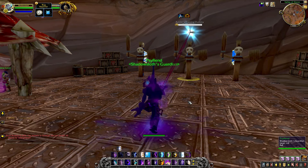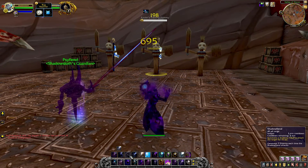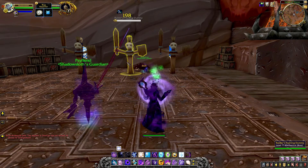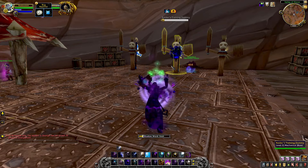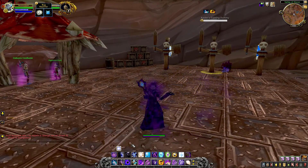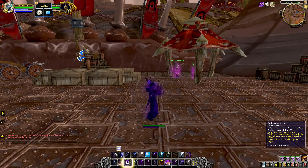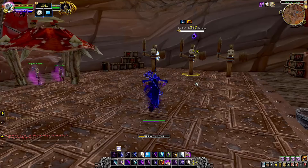Here we've got the Scythe Fiend, who casts a Mind Flay on the target the entire time, and then we have Shadow Fiend attacking on the side. That just about wraps up most of the attack animations for the class. Let's see Dark Ascension — it's an instant cast Void Form. You get the giant explosion, all the Void bullets pop out, looks really good.